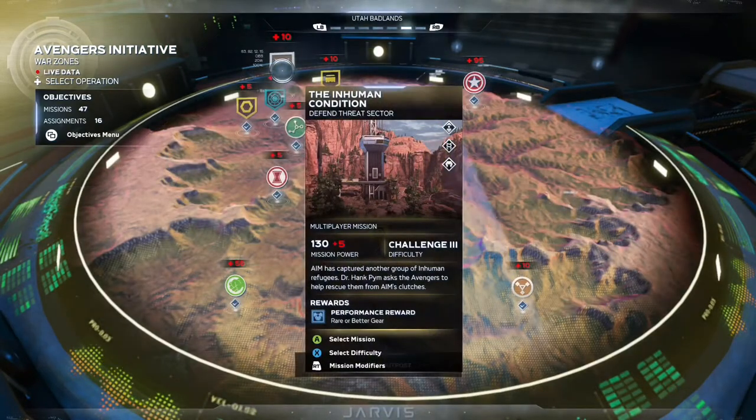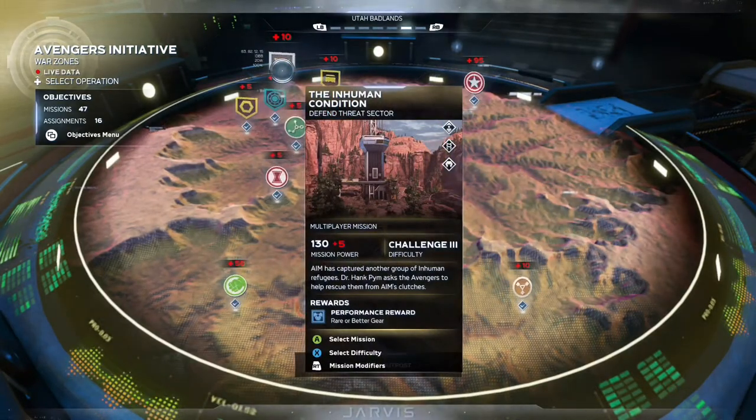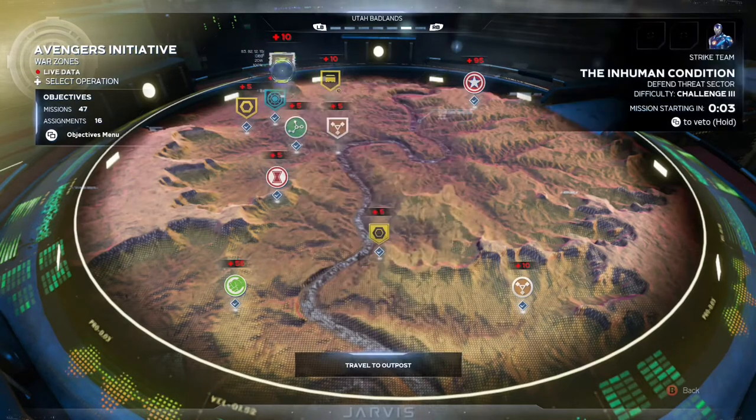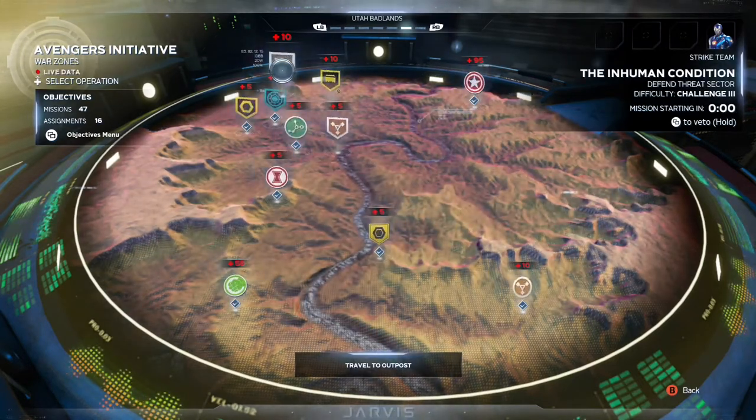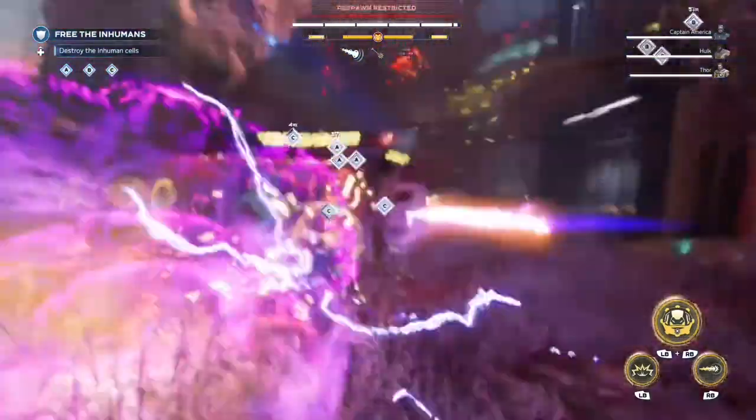If you get an assignment that asks you to rescue three allies, I find it best to play the Inhuman Condition. You can already get three of these allies freed just by going to the objective whenever you spawn in.